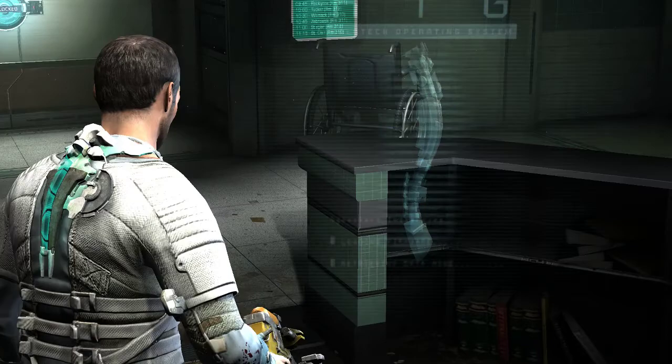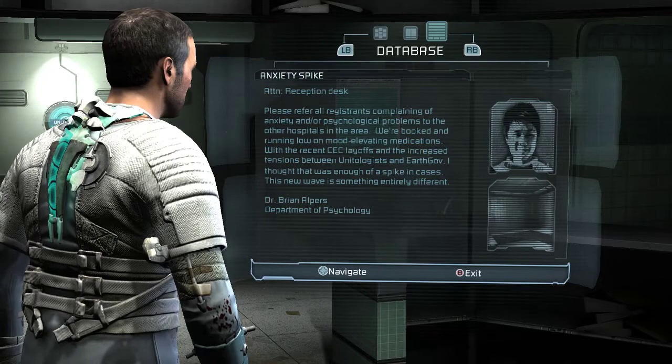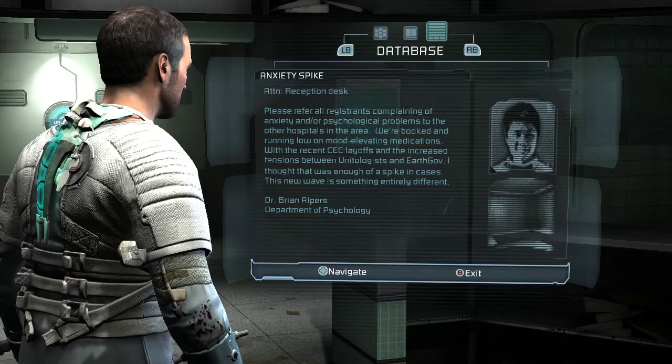Reception desk text log: 'Refer all registrants complaining of anxiety or social problems to other hospitals — we're booked and running low on medications. CEC layoffs, increased tension between Unitologists and EarthGov. There was enough of a spike in cases — it's a new wave of something entirely different.' Unitologist.